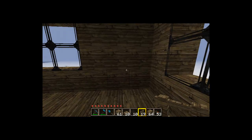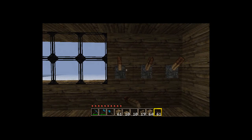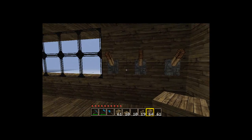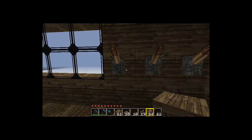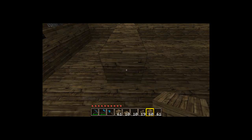Now we'll work on a neat little thing — an indoor bar, non-alcoholic of course, just sparkling grape juice. Put three levers on the wall; with realistic texture packs the levers tend to look like bottles, so we've got sparkling grape juice bottles along the wall. Count one, two, three blocks in and put a wooden plank.